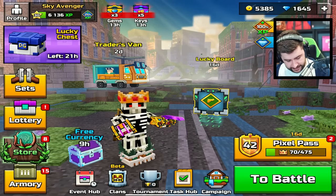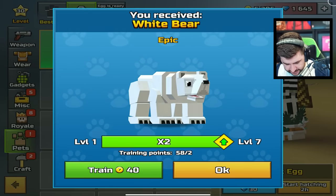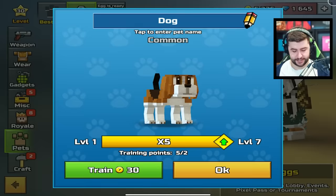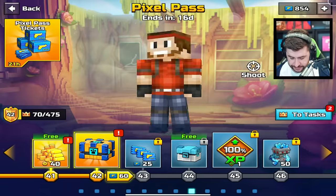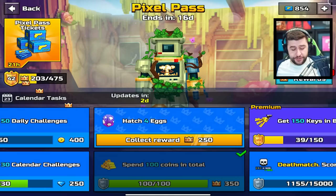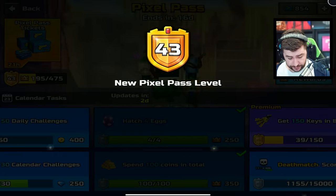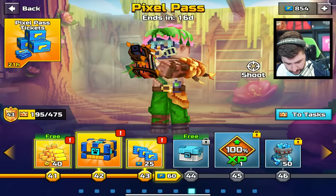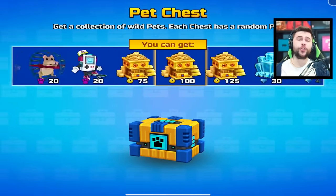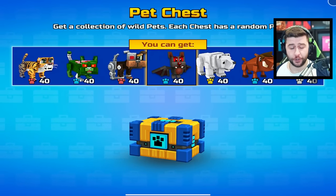Another one I need to focus on here is eggs. I also need to spend some coins. I know I don't recommend doing this normally, but for the sake of challenges today we'll take full advantage — two birds with one stone. Spend the coins, that's done. Hatch the eggs, that's also done. So that's level 43. We've got even more rewards to claim — Pixel Pass tickets, they're so useful. Take full advantage of just completing your Pixel Pass for the free currencies.